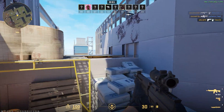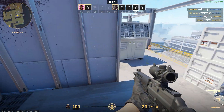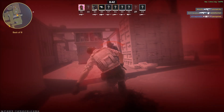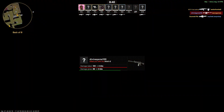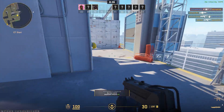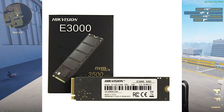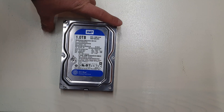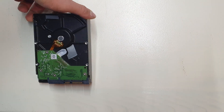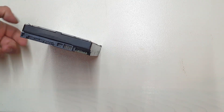Honestly, this is all just marketing talk, as any SSD with a speed of 1,000 MB per second or higher will be more than enough. Today, I will conduct tests on a Western Digital Blue mechanical hard drive with a capacity of 1TB and a transfer speed of about 600 MB per second.